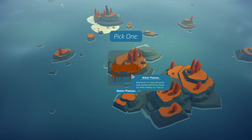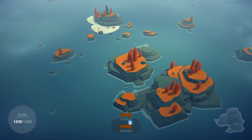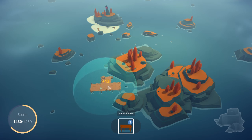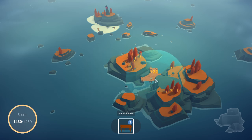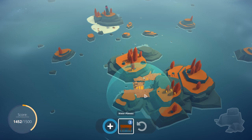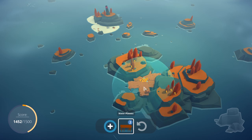We started off on this island. Every island is procedurally generated and there are a bunch in the game. Base score 13 gets a bonus for each nearby sawmill, statue, water plateau, and tree. Each building has modifiers — I'm getting a raising or lowering score as I go around among these trees, and I want to place buildings at the best score. But you could stress about this, and I think that would defeat the purpose. It's a relaxing game, so I'm just going to place things in ways that please me.